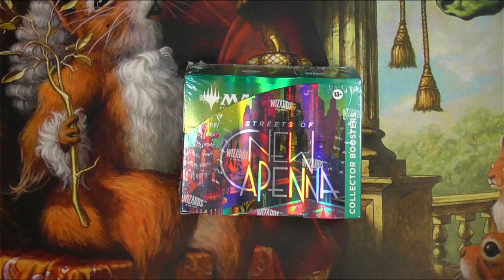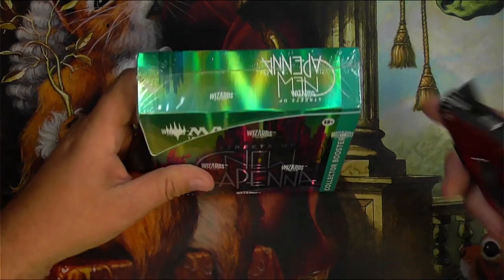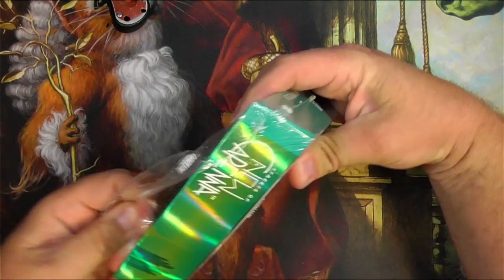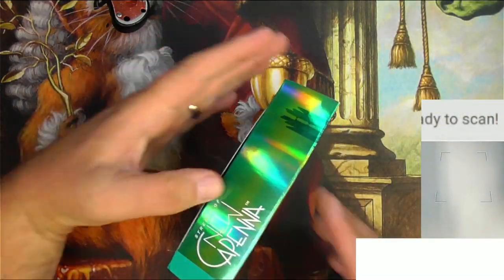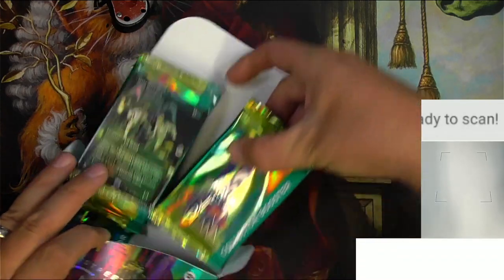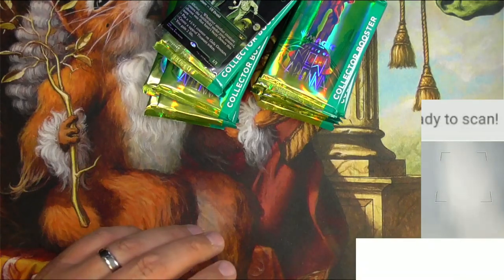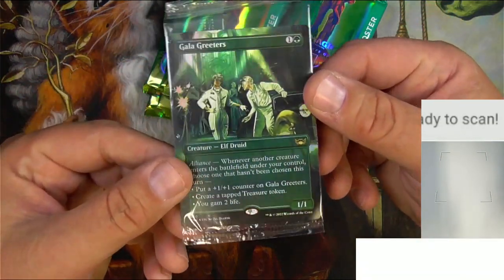Hey everyone, TragicMTG here to do a collector's booster box of New Capenna. Let's do it — let's get in here and get some gilded foils, and we will scan up any of those that we find that are halfway decent. I get another box topper, so I did a set booster box already and I'm ending up with the same Gala Greeter's box topper. Sure enough, there it is.